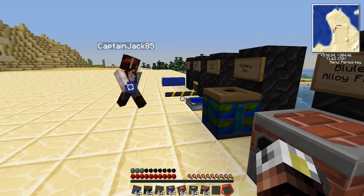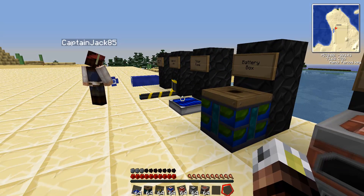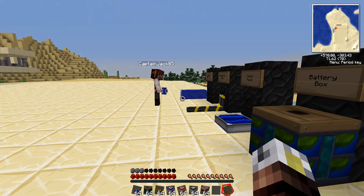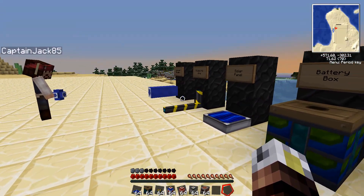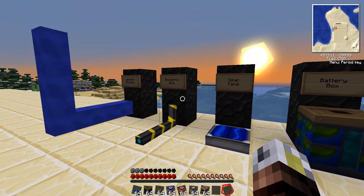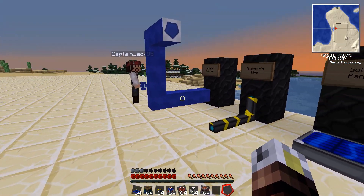Over here we have solar panels — those collect power. We have battery boxes — those store power. We have blue electric wire, which transfers power. And jacketed wire, which we love, and it transfers power in more compact and more efficient ways. It also doesn't need to be laid on top of anything — jacketed wire will support itself in the air. Blue electric wire needs to actually be laying on a surface, which makes it difficult when you're trying to wrap around walls. But jacketed blue wire, jacketed red wire — any of the jacketed wires will actually support themselves in the air.